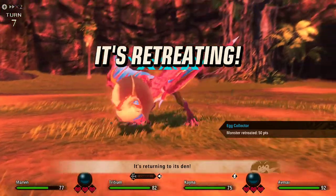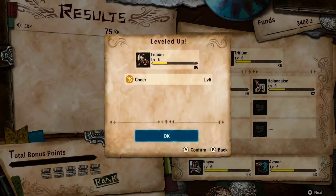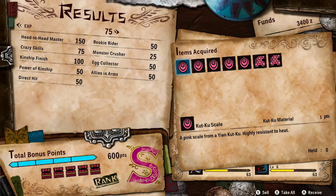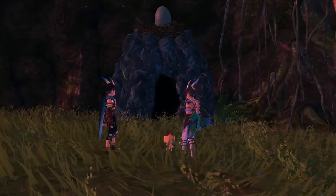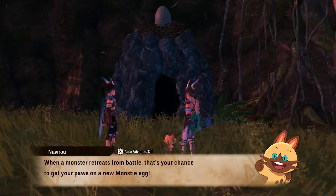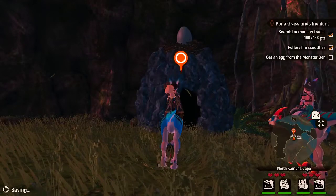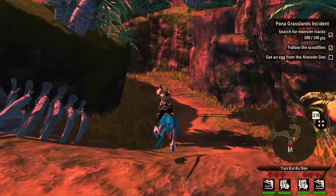We defeated it! It got up and retreated. We learned Cheer. That den has an egg in it — when it retreats, you can get the egg. It even calls it a Yian Kut-Ku Den. That makes things really easy. It also means we have something to explore.